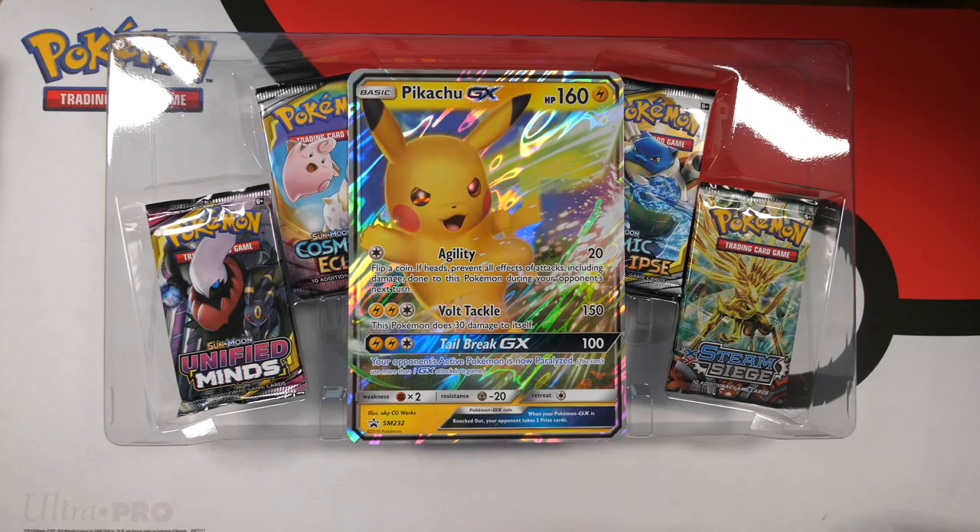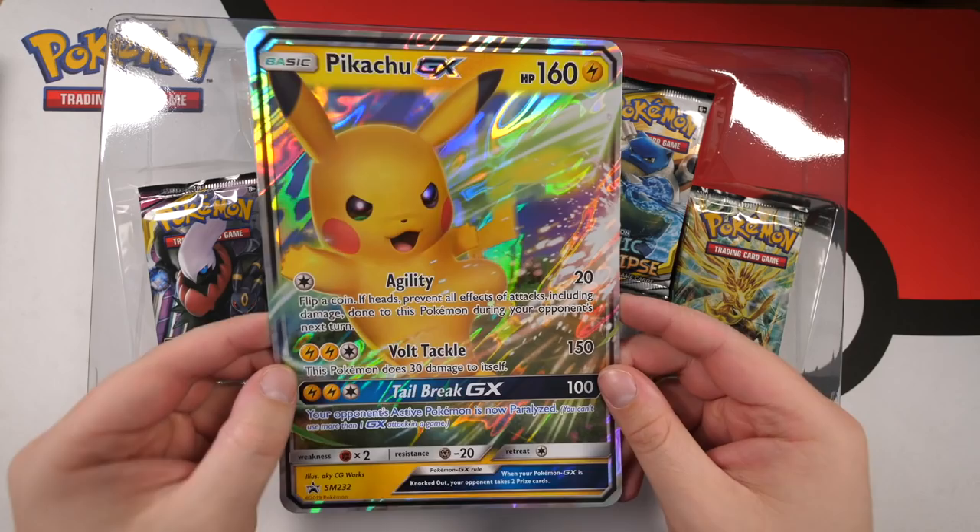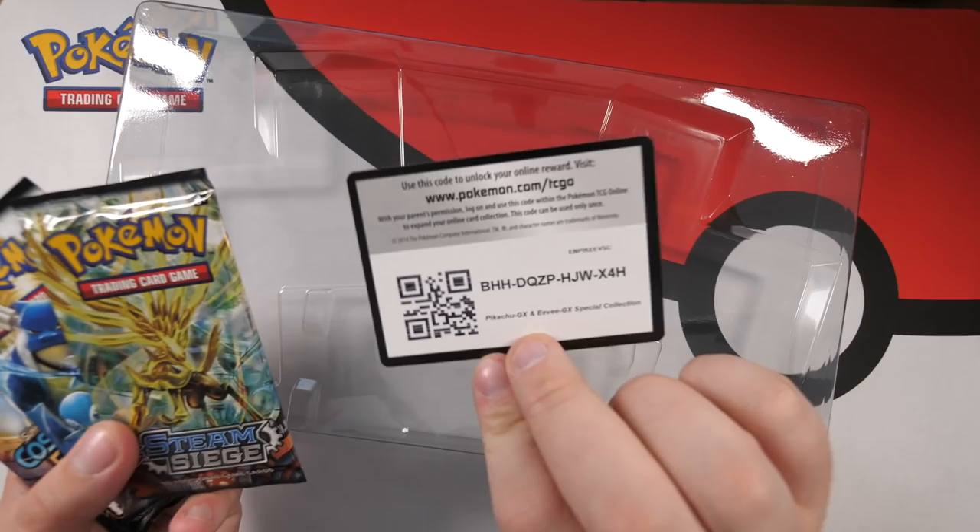So as you can see it looks like there's Unified Minds and XY packs in here as well — this is Steam Siege, unfortunately. I imagine it's because they have so many of those that they just haven't sold. There's the Jumbo Pikachu card, pretty nice. Let's open each box as they come, separately, and we can see which box is going to be the best. Leave a comment below — first, second, or third box?